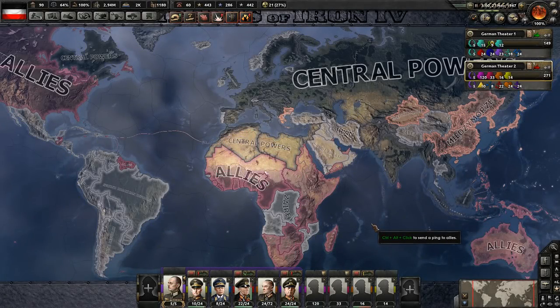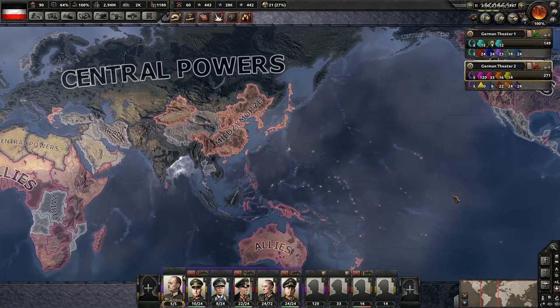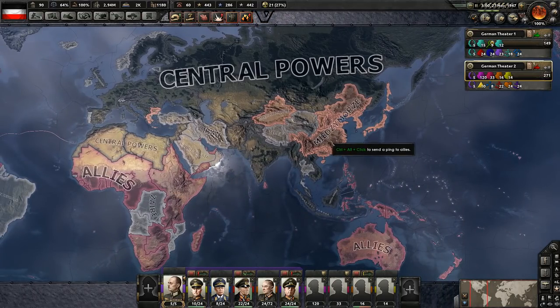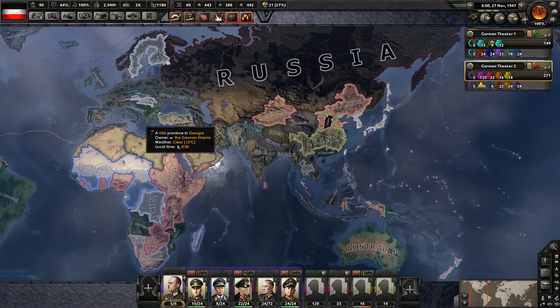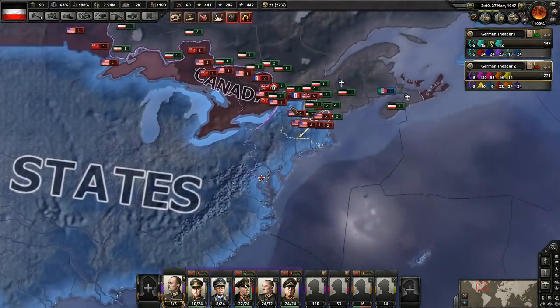Hey, what's up everyone? I'm Praetorian and welcome back to H2P4s. We are playing with Germany and the Central Powers. I left this faction map up so you can see what the current factions look like. We also have the Polish faction, which of course Poland's gone, but China and Japan are in it, as weird as that is. So let's go ahead and get started, guys.